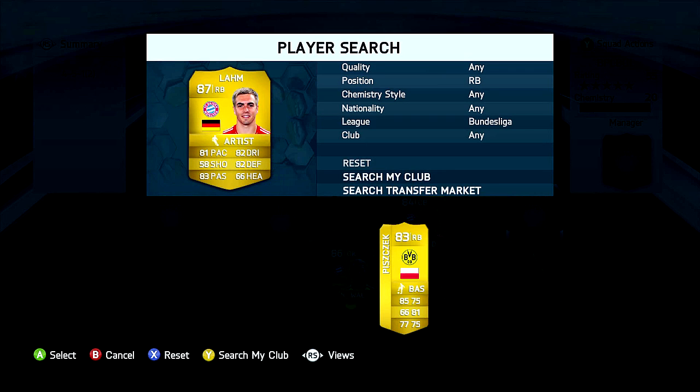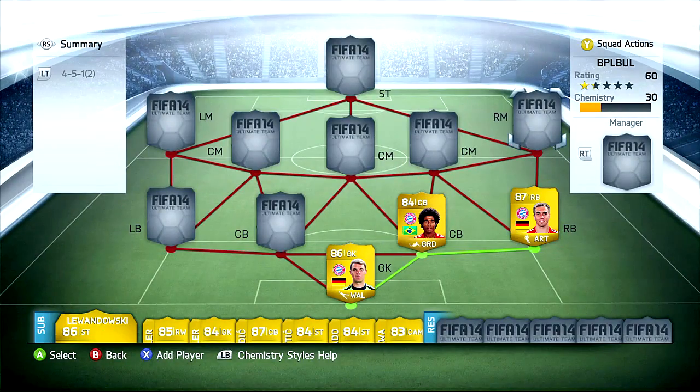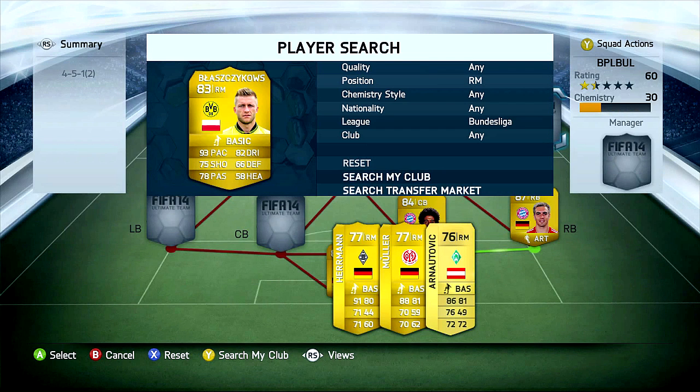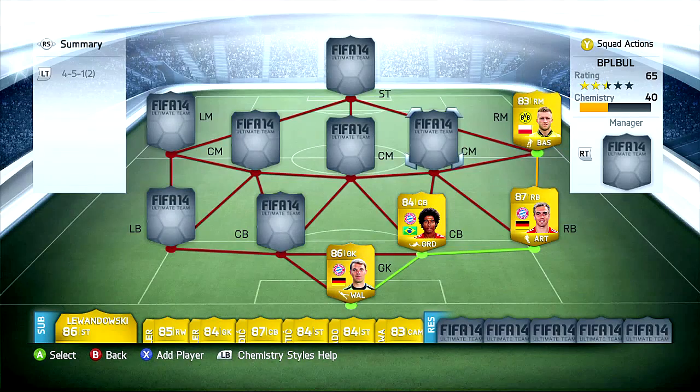Lahm is overall rated with 87 and is just a brilliant defender — this guy has to be in our hybrid squad. And next we are looking for a right midfielder, and in this case it's Jakub Blaszczykowski who is joining our hybrid squad from the German Bundesliga. He is just immense — just look at his stats, he has 93 pace and is so fast, one of the best players from Borussia Dortmund.